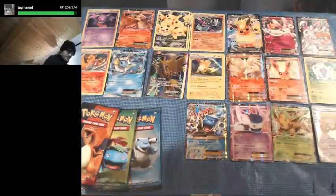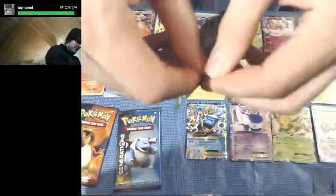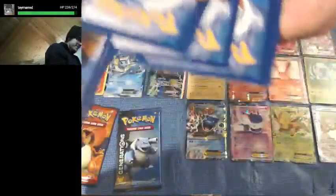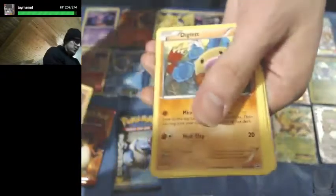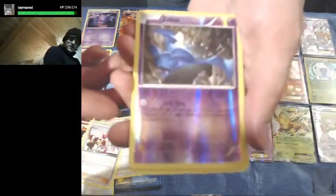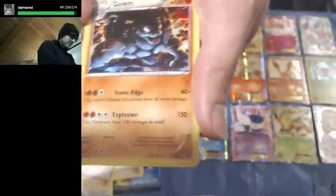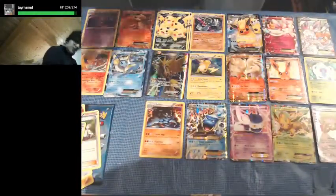Can we get a Venusaur? I think we can get a Venusaur from the Venusaur pack — you guys feel it? We got Magmar, Zigglet, Fighting Energy, Doduo, Gulpin, Pokemon Fan Club, Pokemon Center Lady, a Reverse Holo Zubat, Altaria, and a Holo Rare Golem — first one of those we've seen. Very nice — that's the first Golem we've seen.